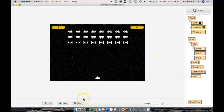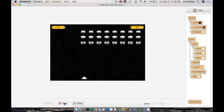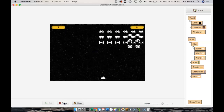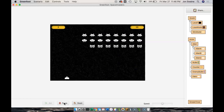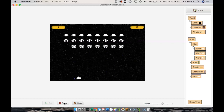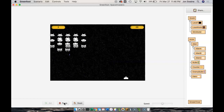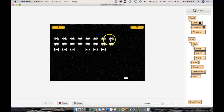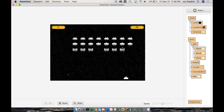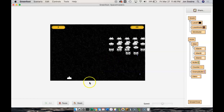So we have aliens bouncing down the screen and we can fire at them — it's looking good, we're getting really close. Later we're going to add animation where the aliens actually change their picture as they move down the screen, and we're going to learn how to give each alien their own score.